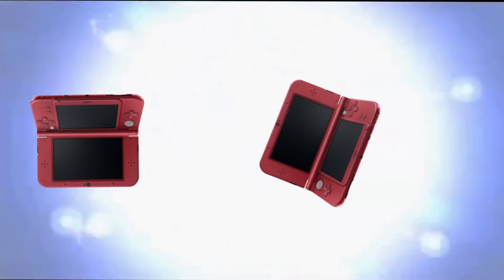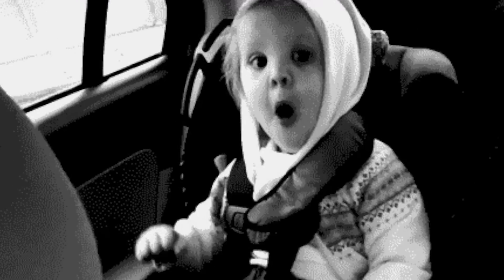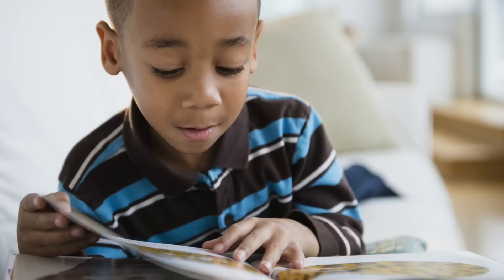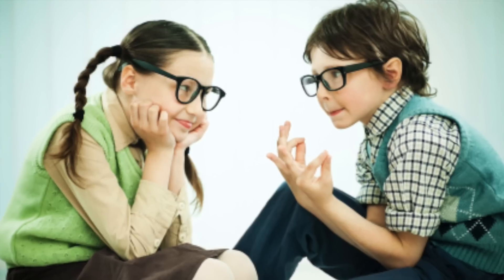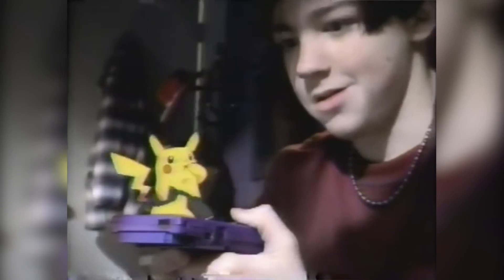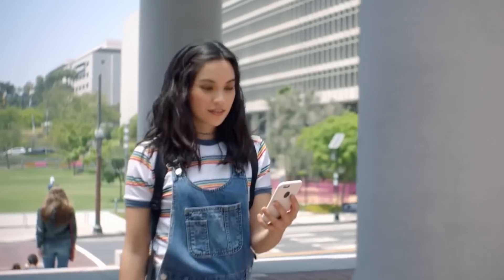So you take your 3DS, turn it upside down while Inkay is evolving, and bam — Malamar pops up, he evolves. This is such a cool little trick because I heard about it from an actual person — not the internet, not a strategy guide, but word of mouth. It reminds me of being a kid playing Pokémon Red and Blue on the playground, hearing about stuff like needing a link cable to trade and evolve your Pokémon. It's awesome that they're able to keep that spirit alive in newer games, and I really miss that nostalgia factor.